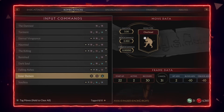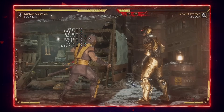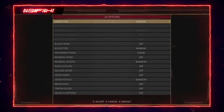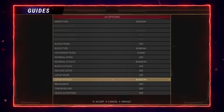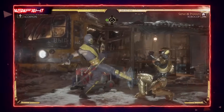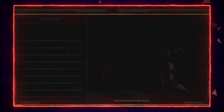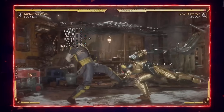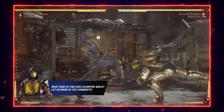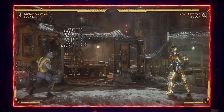This string here is very situational — I'd recommend using it a very small amount. There's a flawless block gap and it's also punishable. Even if they block it, you're getting punished. Only use it if you want to stagger four-four, or if you want to keep yourself safe — they block it, you teleport away; if they get hit you get a combo.